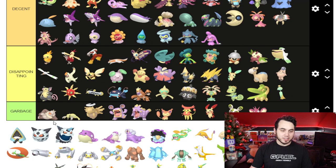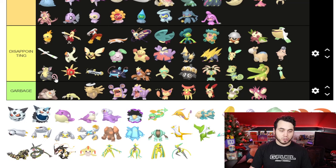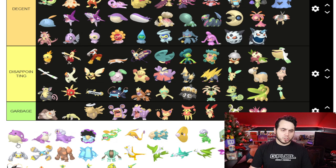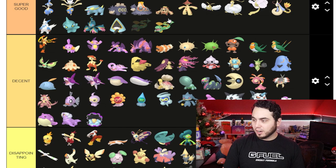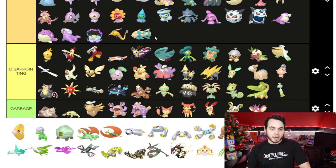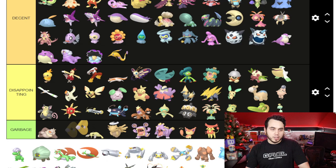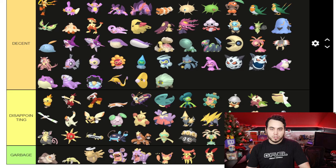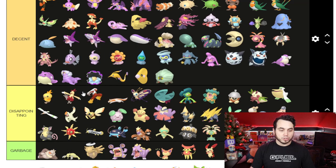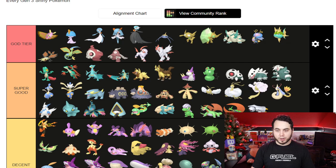Wynaut I would put in Decent — nothing crazy. I've always liked Shiny Snorunt, I'm gonna put that in Super Good. Glalie is Decent, and Mega Glalie also Decent. We've got a slew of purple Shinies here — Spheal, Sealeo, Walrein — these are all just gonna go into Decent; they're not bad. Clamperl looks good. I actually quite like Huntail — putting that in Super Good. Gorebyss I think is also solid. Relicanth — beautiful Shiny, underrated, going into Super Good. Luvdisc just goes to Decent. Bagon I'm actually putting in Super Good — I don't really like Green Shinies, but I'll give it. Shelgon in Decent. Salamence actually climbing up to Super Good as well. As much as I don't like Green Shinies, I do quite like the Bagon line — it looks good contrasting to what it normally looks like.